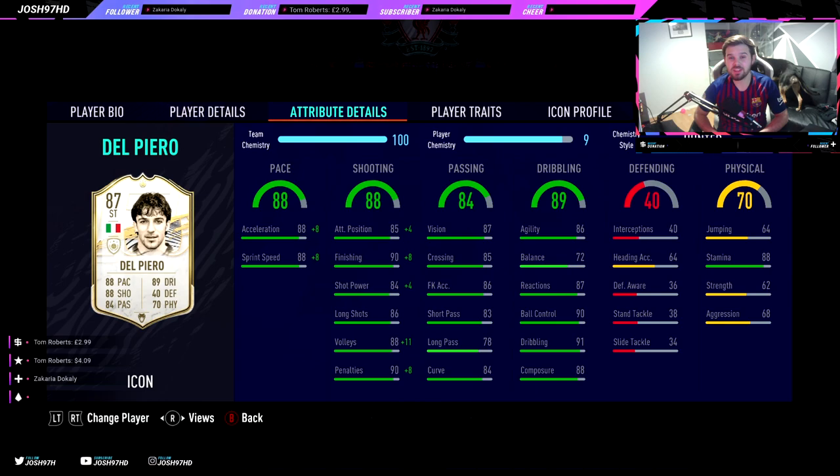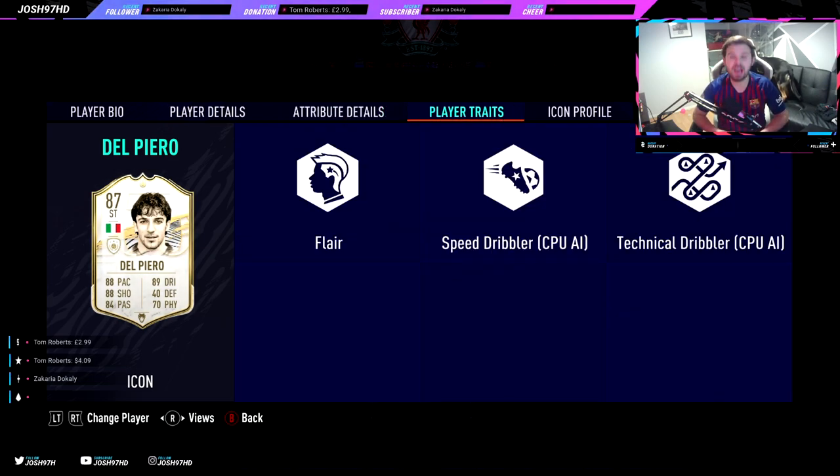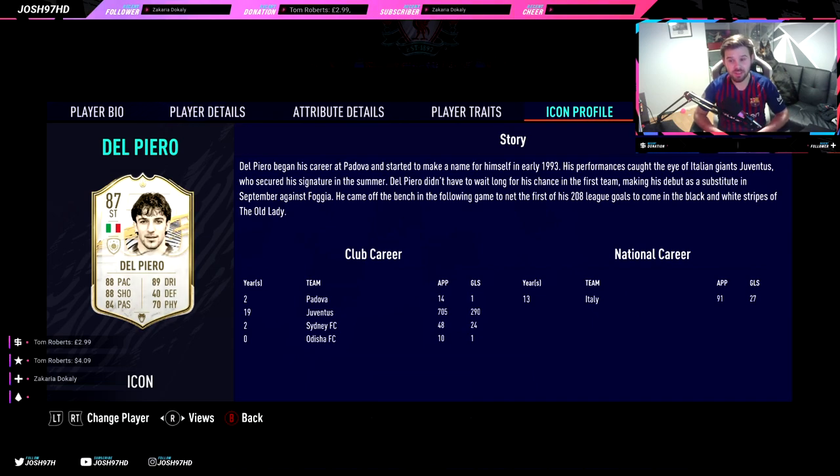His dribbling has one stat that does look a bit concerning — his 72 balance. I didn't expect that. It compares him to Cristiano Ronaldo who has high everything apart from balance. He's 5 foot 9, so he's very small — 64 jumping and 64 heading accuracy means he ain't winning any headers. He has got 88 stamina though, which is really good. 62 strength and 68 aggression aren't great. He has the Flair, Speed Dribbler, and Technical Dribbler traits. His Prime card does have the Finesse Shot trait but this base card does not, which might be a selling point for the Prime.